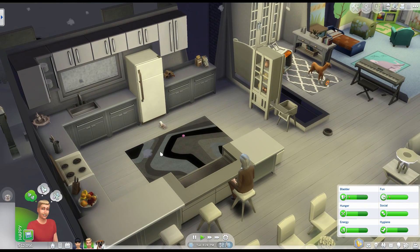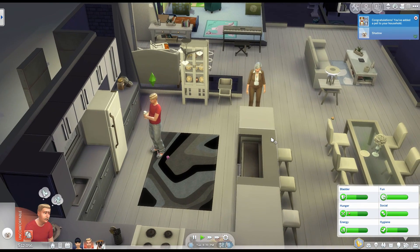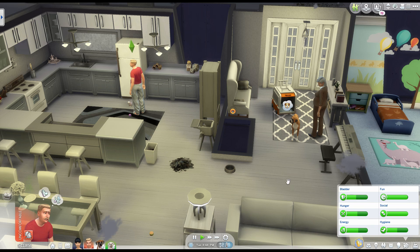We're going to go ahead and adopt for $200. Yes, I want to adopt this new puppy. Adoption complete — we'll keep the name Shadow. I don't even remember my dog's last name, so we're just not going to do that. Shadow is such a cute little puppers.